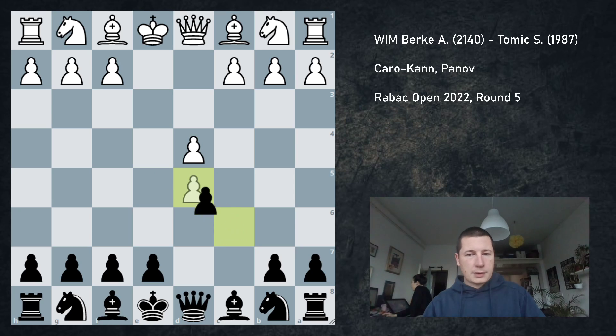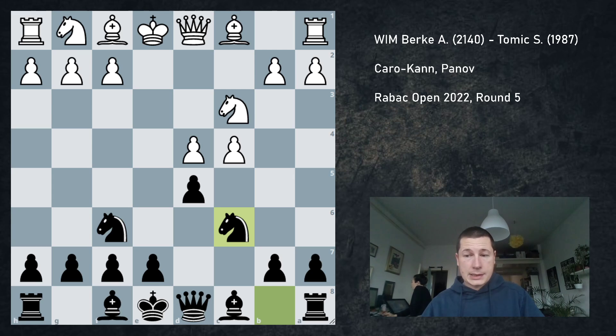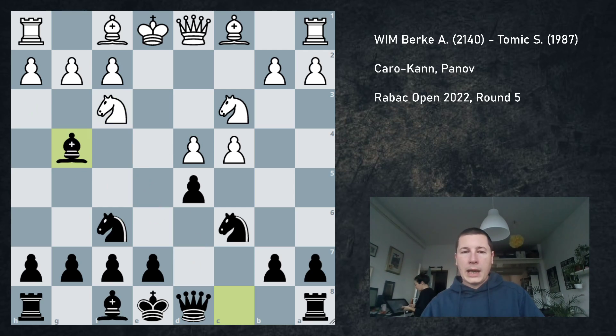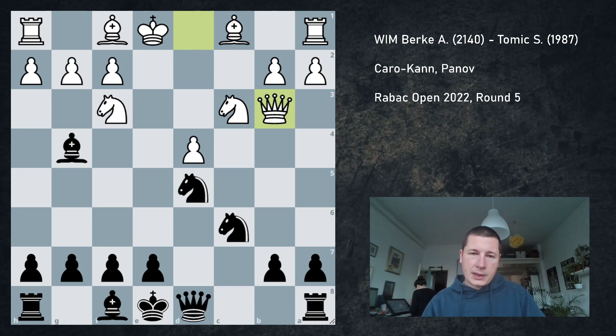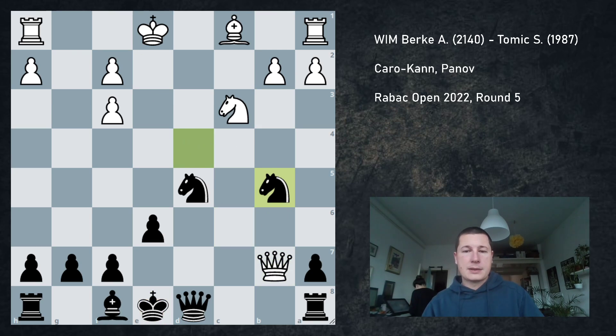So we get the Caro-Kann, and if you play knight f6 and knight c6, then white has the option to play several things. One of them is knight to f3. The principled move is bishop to g4. And in this position, white basically has to go for this forced line, which I've played once in a tournament game and I won, so she was aware of that. So: cxd, Nxd, Qb3, Bxf3, gxf, e6, Qb7, Nd4, Bb5, takes, Qc6.